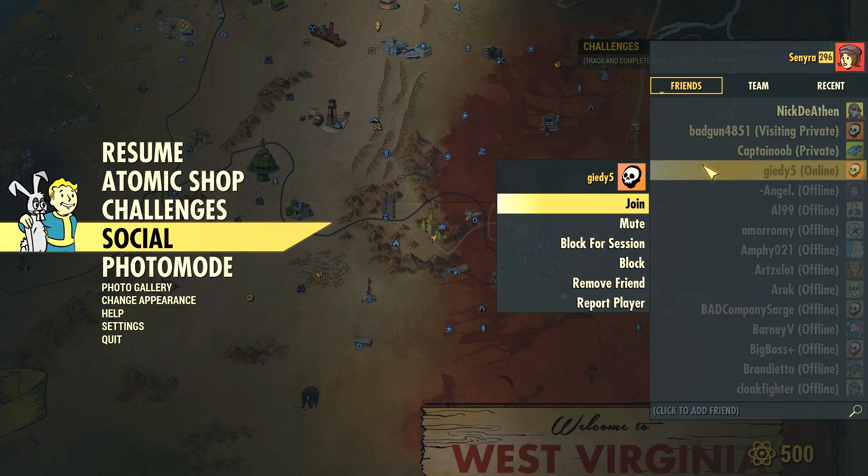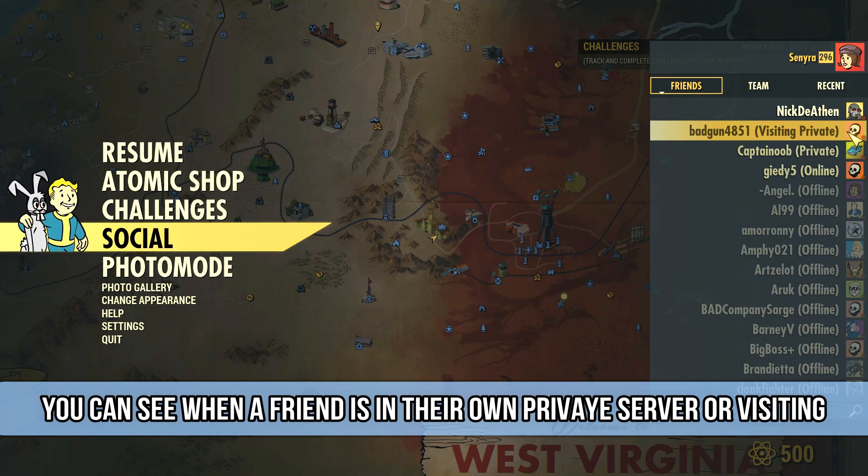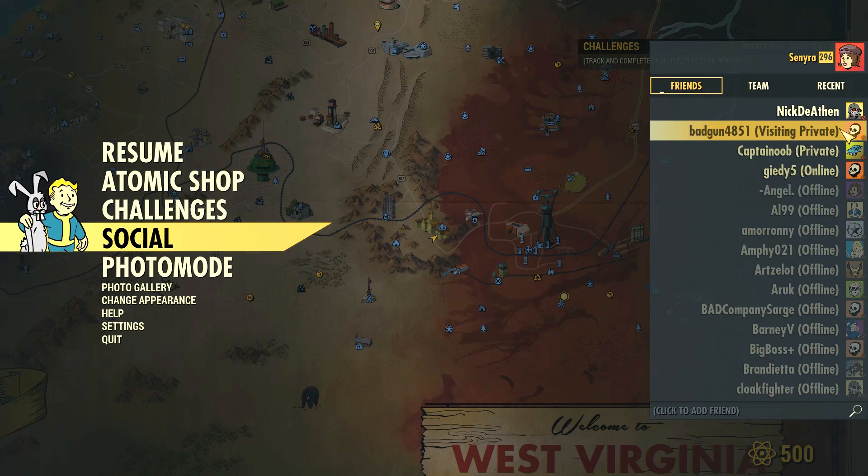There are some new status indicators in the friend list. When a player is in their own private server, it shows as 'Private,' and when someone has joined another player's private server, it shows as 'Visiting Private.'